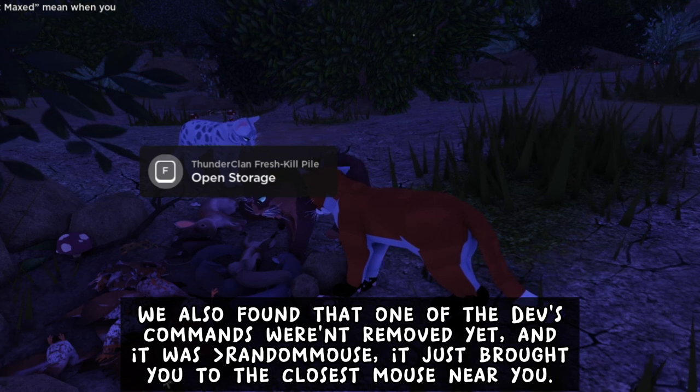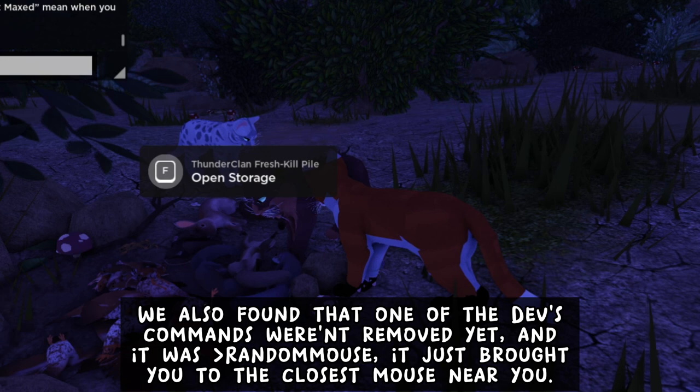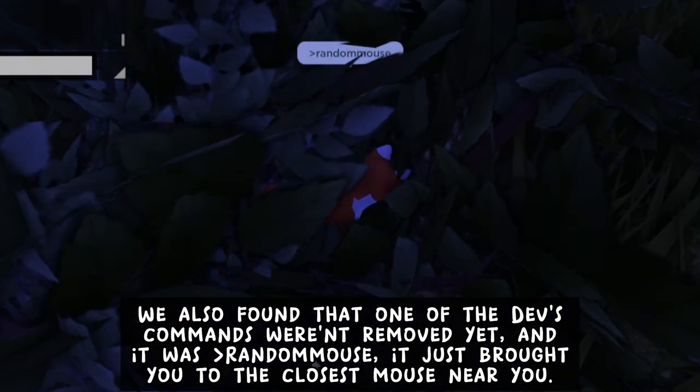We also found that one of the devs' commands wasn't removed yet. It was Random House — it just brought you to the closest mess near you.